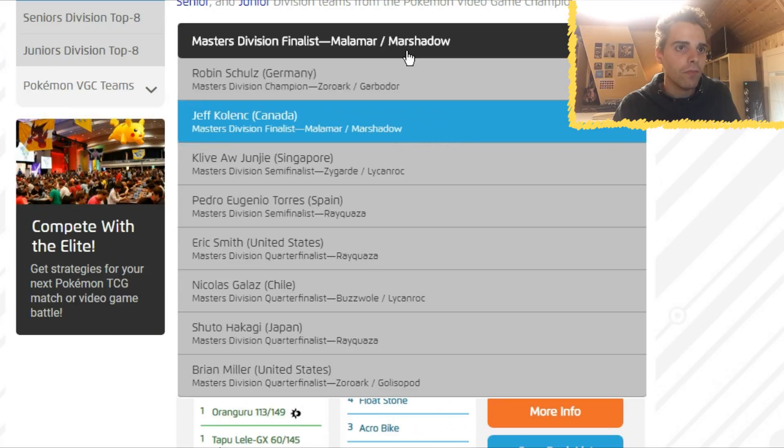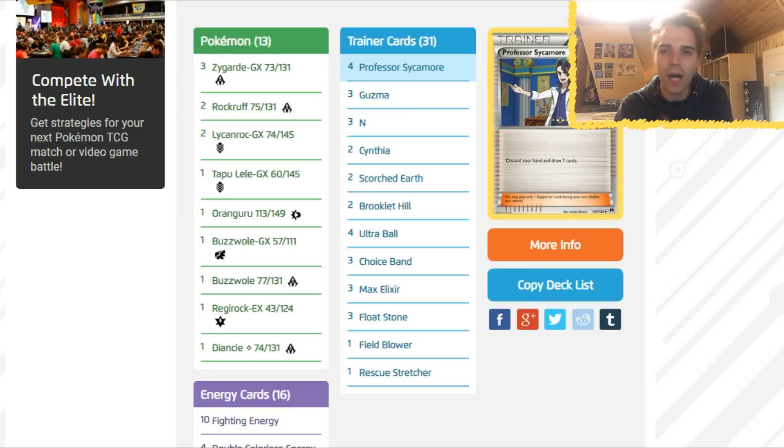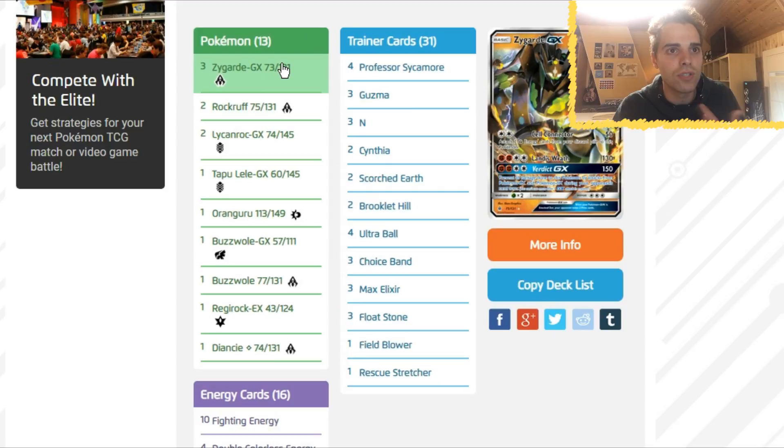Third place in the Master Division: Zygarde! What do we see here? Zygarde is crazy. Do we see any Bonnie? If you watched the stream — no, no Bonnies at all. It's just Zygarde coming in with a DCE, and if you have a DCE you can use Cell Connector, set itself up, and then destroy Zoroark turn after turn. That's why Zygarde was very very great.